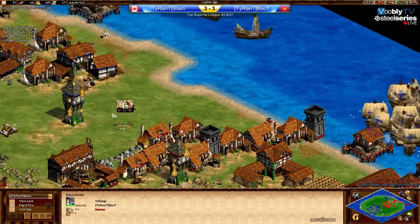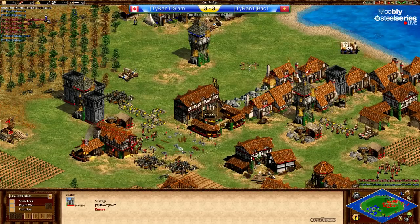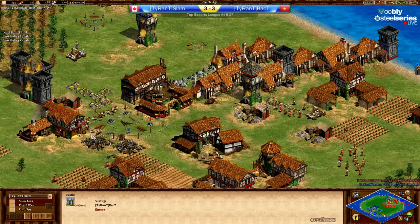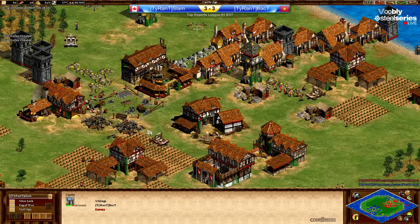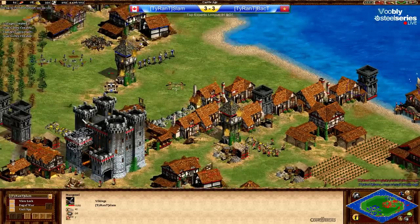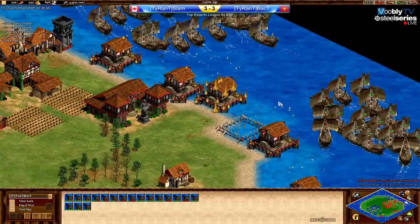Oh, a castle going up which Slam could deny! Check this out Slam — there's a castle going up there. He's not seeing it. Oh my god, see this Slam — if he would see this it would be so bad for Back T, how many villagers would he lose there? Now he sees it I think. Please not the mining camp — the castle! Okay he saw it, I think. There's a mangonel coming, he still needs to beat that mangonel. He saw it too late. That castle will go up and that gold is gonna be secured. Back T is very close to going Imperial. But fire, Slam seems to be putting up a good fight here on the top side of the map.